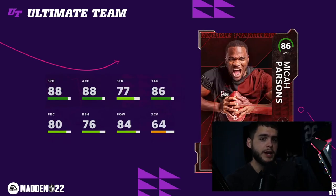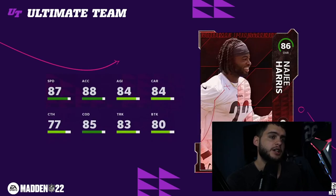Coming in at number six is Micah Parsons. In any other Madden, this card would probably be super high — 88 speed, 88 acceleration, 84 hit power on a day-one middle linebacker is unheard of. I used to have user linebackers at 82 speed day one. But because of the way Madden plays, if they fix linebacker animations, Micah Parsons is instantly a top-four option. However, because people typically just run safeties at that position, I can't put him too high.